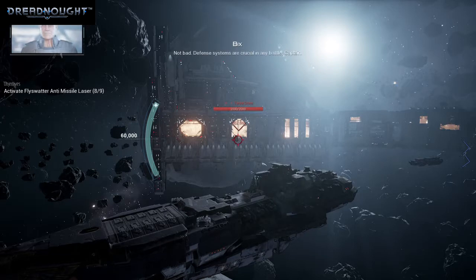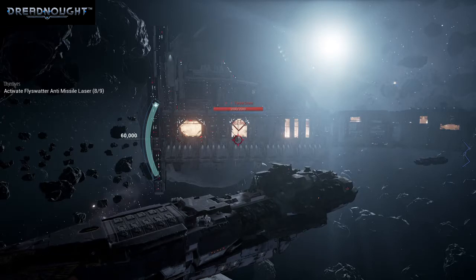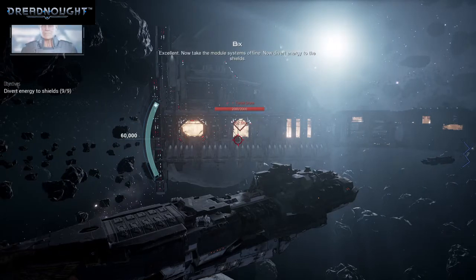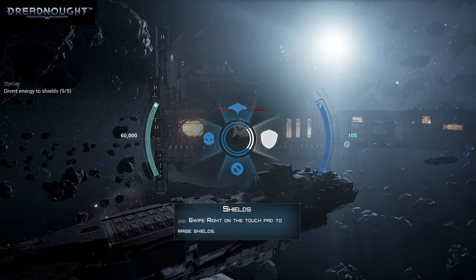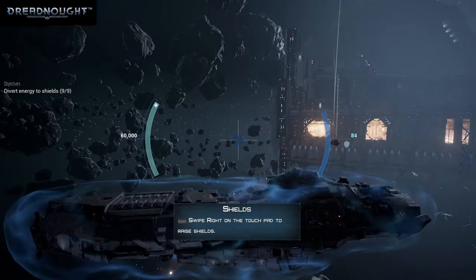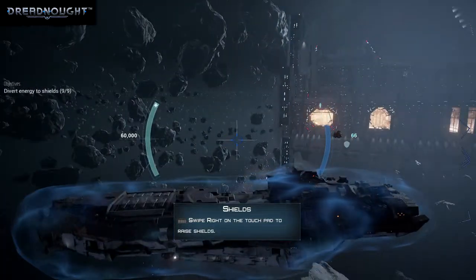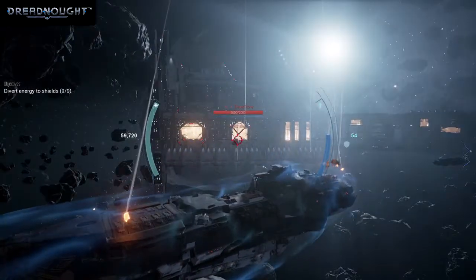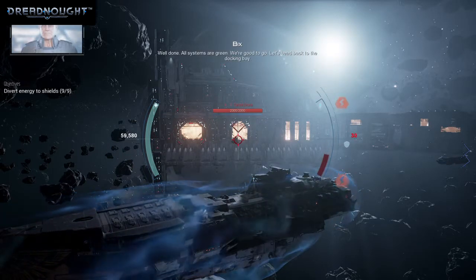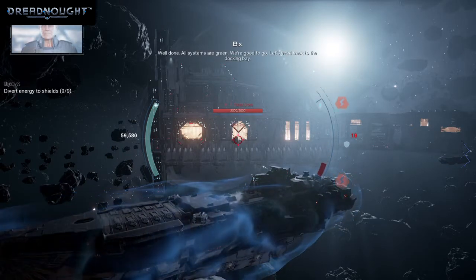Not bad. Defense systems are crucial in any battle, Captain. Excellent — now take the module systems offline and divert energy to the shields. But I didn't take them offline — was that automatic? I got shields, 'cause I'm a big giant ship. The shields won't hold for long. We're good to go — let's head back to the docking bay.